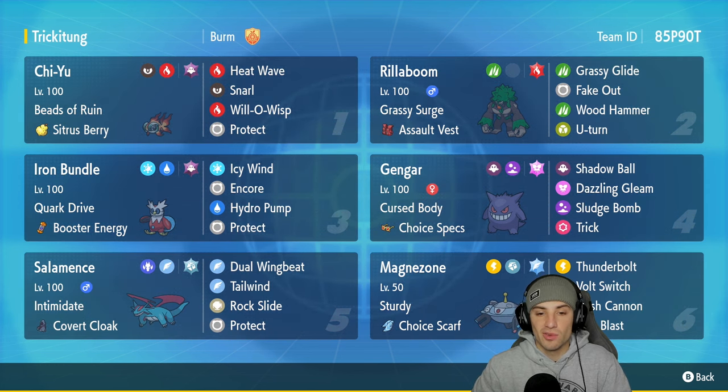Iron Bundle has Quark Drive with the Booster Energy, Icy Wind for speed control, Encore, Hydro Pump, and Protect. In our fourth slot is a Pokemon that everybody loves but not a lot of people have been using on the ranked ladder, and that is Gengar. It's got Cursed Body with the Choice Specs, making it do an insane amount of damage. We got Shadow Ball, Dazzling Gleam, Sludge Bomb, and Trick to hand off those Choice Specs onto a different Pokemon.